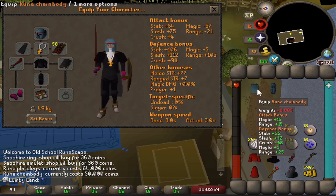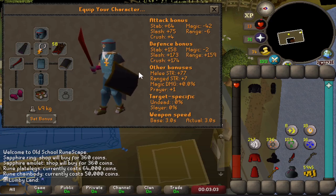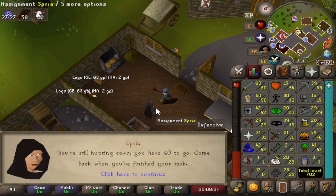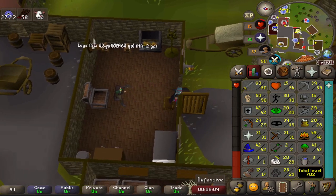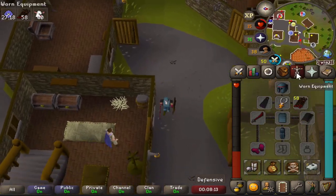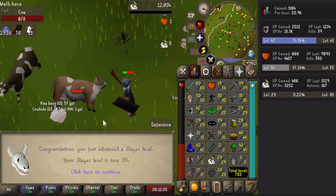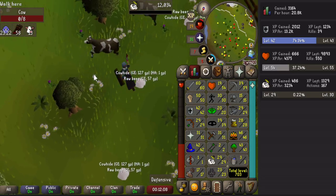Cash stack gone, but these are two huge upgrades we did need. Look at that - the defense bonuses get a huge boost and we look like a chad. We also have another side project going on right now: get 30 slayer so we can kill pyrefiends - they drop steel boots, which is a significant upgrade from the fighter boots I have right now. And there it is, 29 slayer - one more level to go.